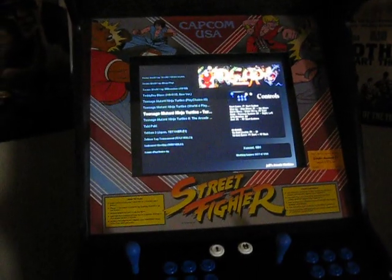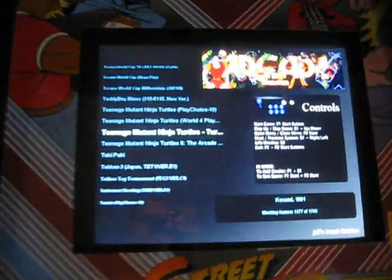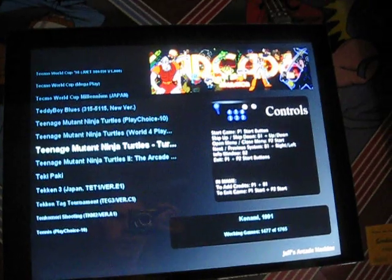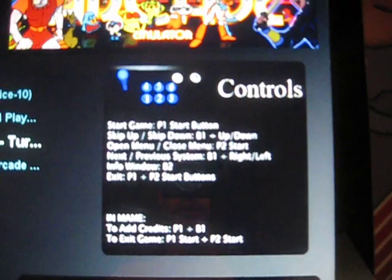I've got over 1,700 games — no way to have artwork for everything, it just looked sloppy to have half and half. So this is the layout that I created for Mala. I set up the controls over here just in case someone didn't know what they were doing — I took a picture of my controls and put it up there.